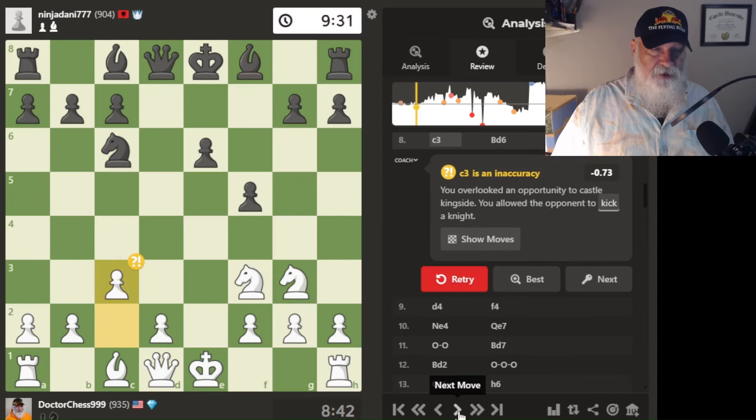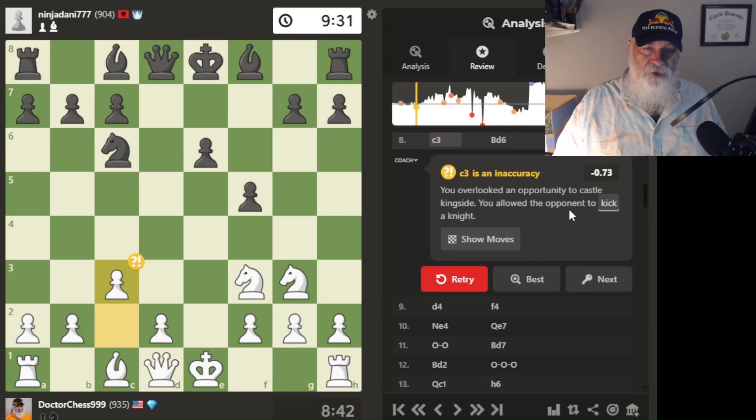He gets his knight out. I move this up — that is an inaccuracy. I overlooked an opportunity to castle kingside and allowed my opponent to kick my knight. That's true — I did not castle like I should have, and then he's going to kick my knight.